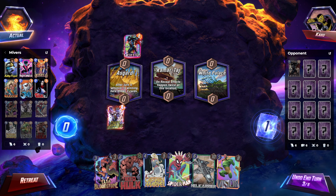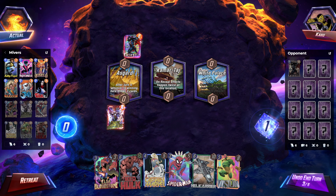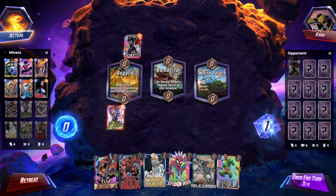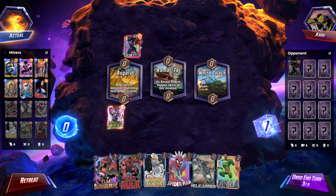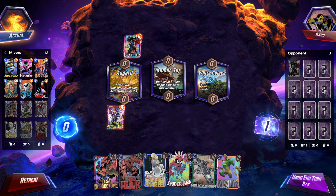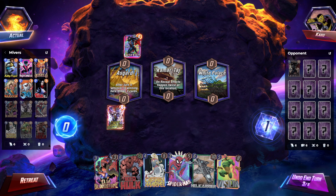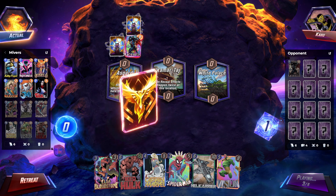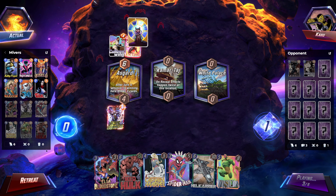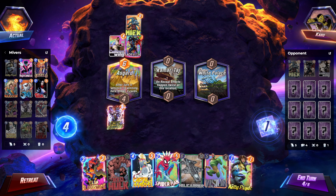We can Captain Marvel this turn, or on turn four we can Captain Marvel and then Elsa Spider-Man next turn — on five. So we have a pretty okay hand all things considered. That would give us eight energy on turn six. I just realized we have all of the most expensive cards in our deck. The cheapest card in their hand was Dracula? They didn't even play the Order of Ops correctly.